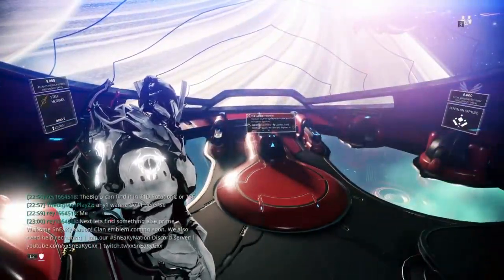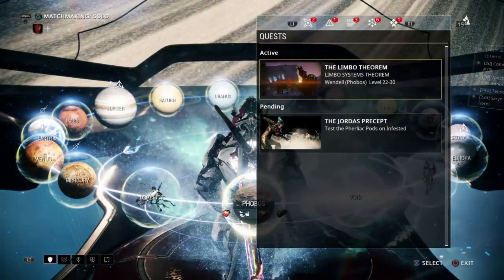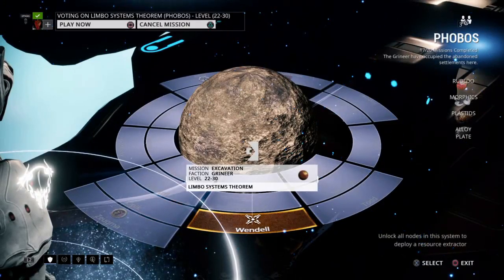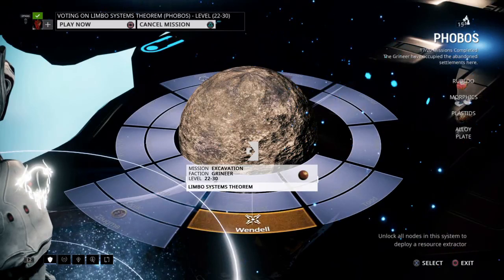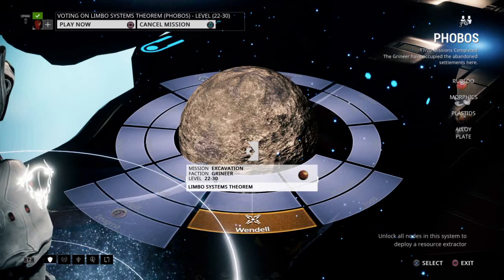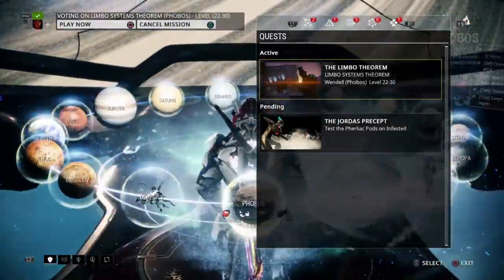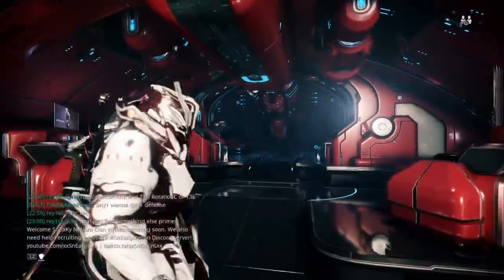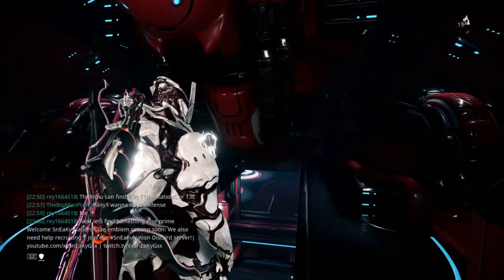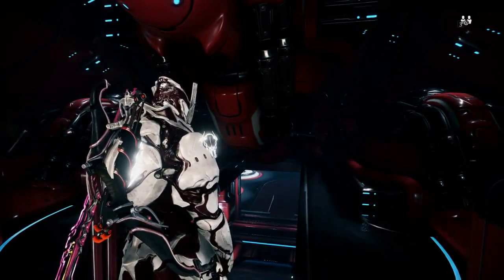It's a space between space that probably allows him to travel to different places. Let's check what we're doing in the next episode — it's a Phobos mission, another evacuation. It seems like to get all the blueprints we have to do evacuation missions every time. This one's a little harder, level 22 to 30 with the Grineer. If you enjoyed this video make sure to drop a like and subscribe, and check out the playlist for all three episodes. Thanks so much for watching and I'll see you in the next episode!